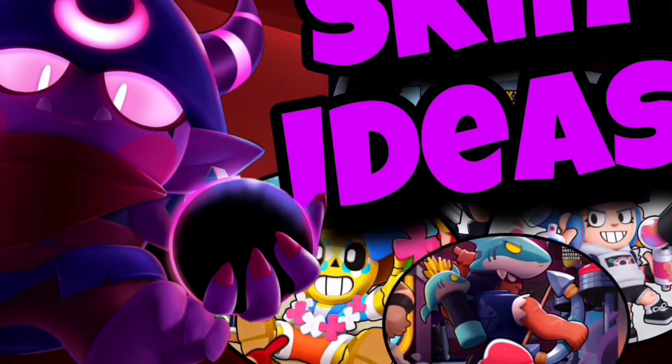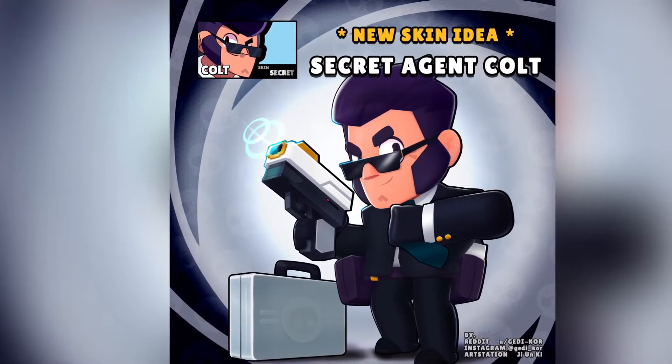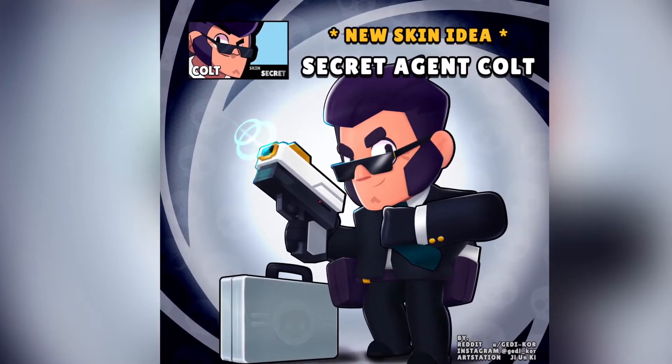We're gonna be checking them out, and of course, the link to his Instagram is in the description below so you can check him out. But anyway, here we are with our first skin, known as Secret Agent Colt.